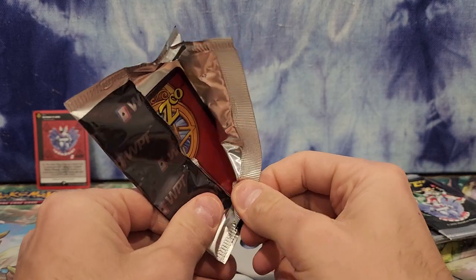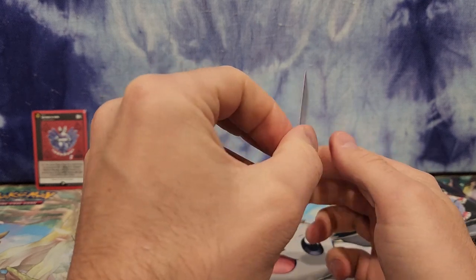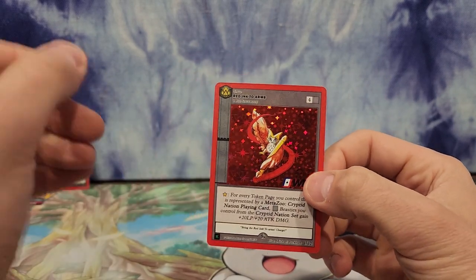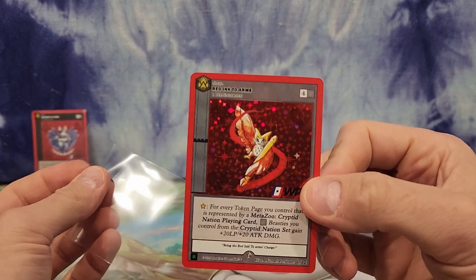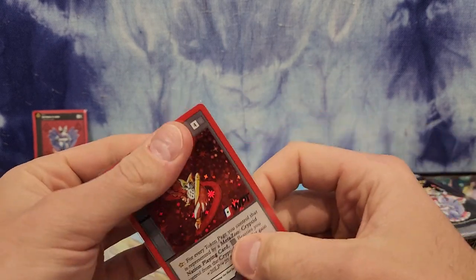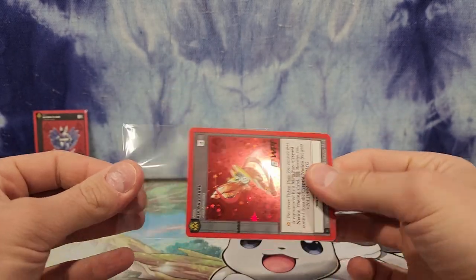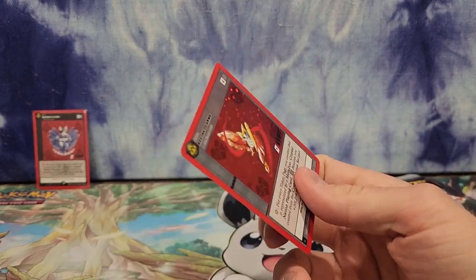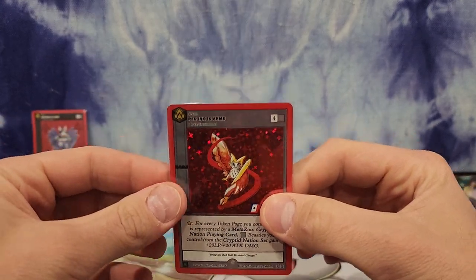Okay, next up. I'm thinking it's the Loveland Frogman for some reason. Not this card necessarily, but that's number one — oh, it's Red Ink to Arms! I literally just finished the set off two boxes. Red Ink to Arms is the one that I was missing. Very cool! This is a nice looking card. This is my only ink card that I have. I realize lots of people will have this ink card. Oh, I got something underneath this — I can feel it when I put it in, like dust or cardboard from cutting. There we go, that feels better. Red Ink to Arms.